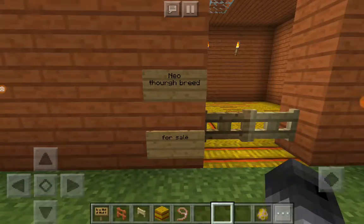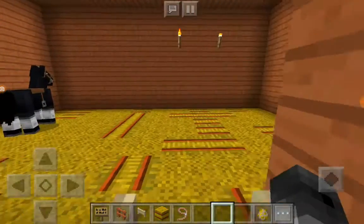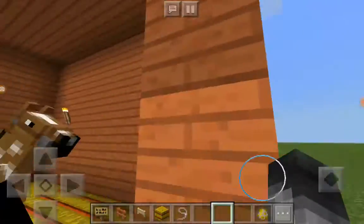I'll name him later — he'll be for sale. Nio the thoroughbred is for sale. Nio didn't disappear, good. This is a horse stable and these three horses are still unnamed.